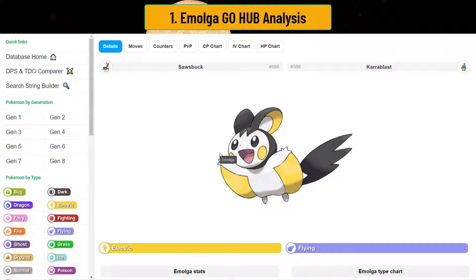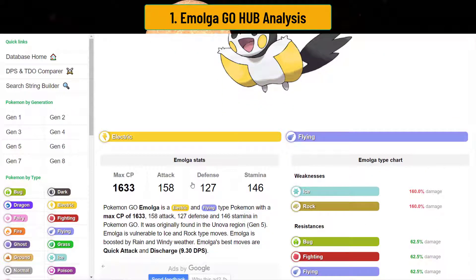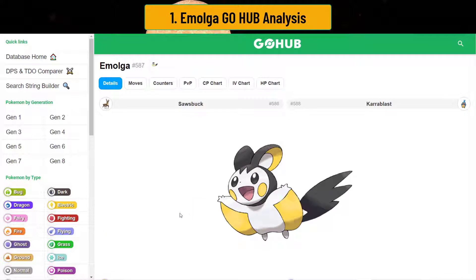I've never really put Emolga on my team. I've played, it was found in Generation 5, I actually played the game but I never caught one of these things and I was never really interested in Emolga. However, it is super cute, it's super adorable — it's an electric flying squirrel.